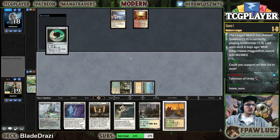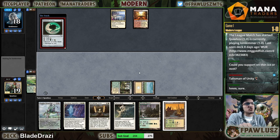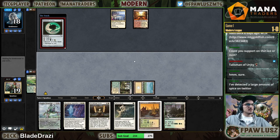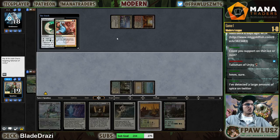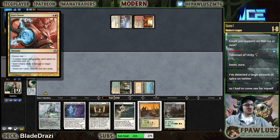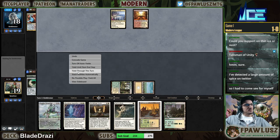It's not so much that Path is bad — it's more that I should be using those slots to do something more proactive. My opponent is obviously holding some form of counter magic — Scion Charm is what they've got going on. God bless Modern.